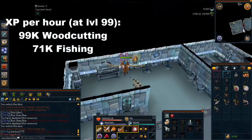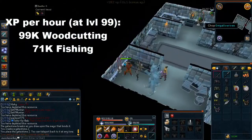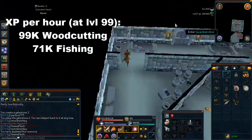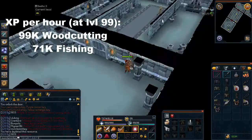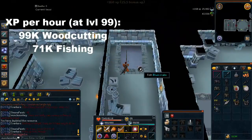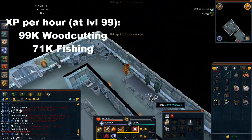Just keep in mind that these XP rates are with me being level 99. Although, when you are at least level 90 in fishing and woodcutting, you will be getting the exact same resources as I am, because what logs and fish you get in your dungeon depends on your level — it will be the highest fish and logs that you can cut and fish, and also the second highest. So if you are level 90 fishing, you'll get cave morays and blue crabs. If you're level 90 woodcutting, you will get grave creeper trees and the other kind of trees. As long as you're level 90 in the skill, you'll get pretty much the same XP rates as I am because your level does not really affect how fast you catch the fish and cut the logs — it might affect it a little bit, but it hardly makes a difference.